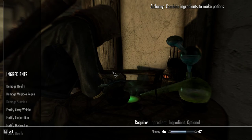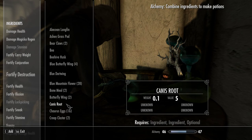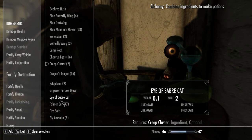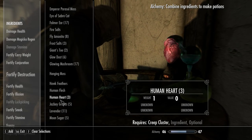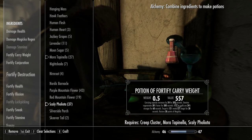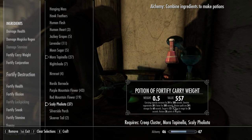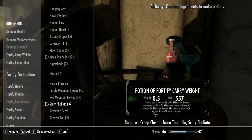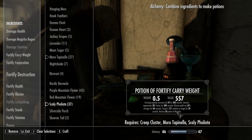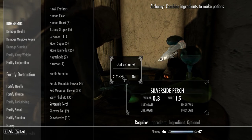Every two to three days that farm should respawn. What you're looking for is Creep Cluster and the mushrooms with Latin-sounding names. Together they make a potion to fortify carry weight, carrying capacity, stamina regen, illusion spell strength, magic vulnerability, and restores magicka. As you can see, that's a big chunk of alchemy gone up.